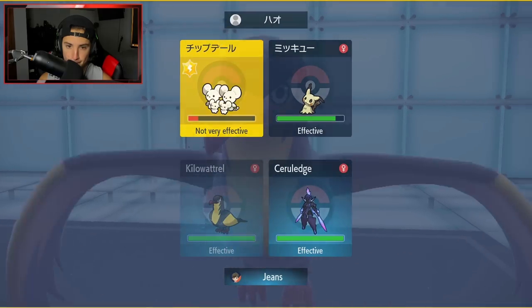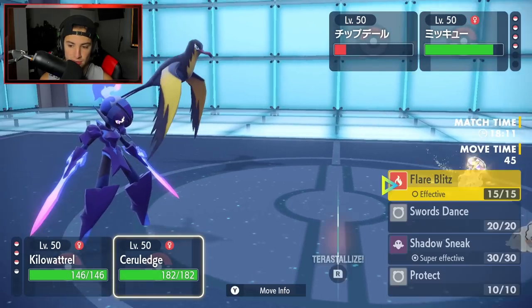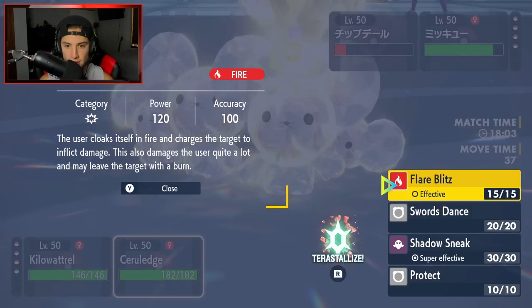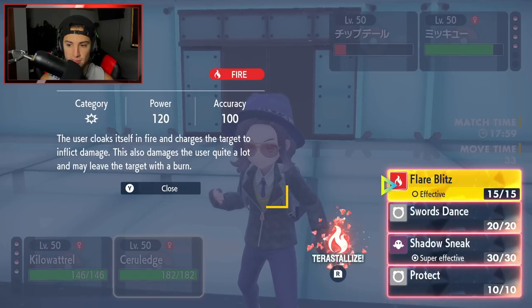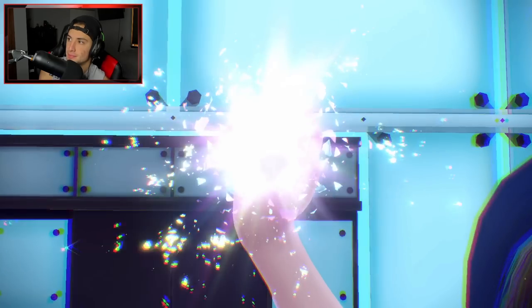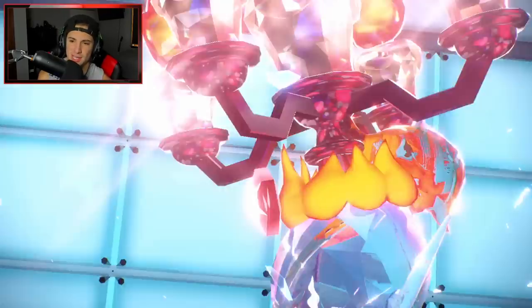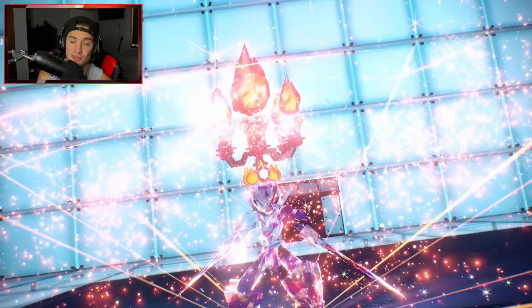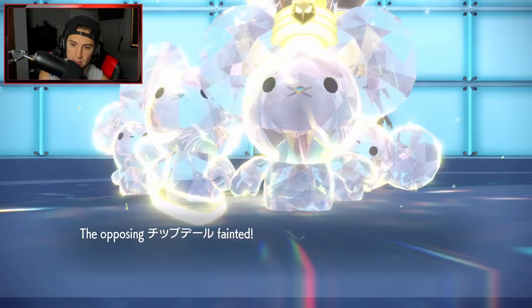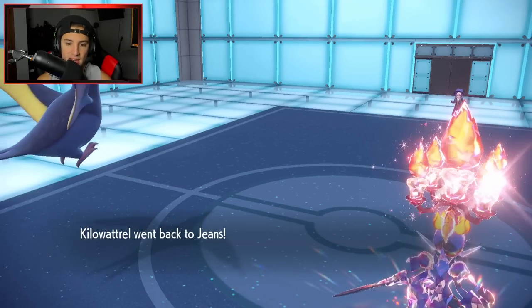I could Tailwind, but I'm going to Terastallize and Flare Blitz Mimikyu. I think the Terastallize here was a great play. Kilowattrel's Bolt Switch can come out — do we pick up the KO? We do! That's a big-time KO, so we get rid of the Maushold. The Flare Blitz should be able to take out Mimikyu. We're going to save Chien-Pao for later. We get a crit but take some mean recoil damage. He's probably sending out Dragonite and Garchomp next.